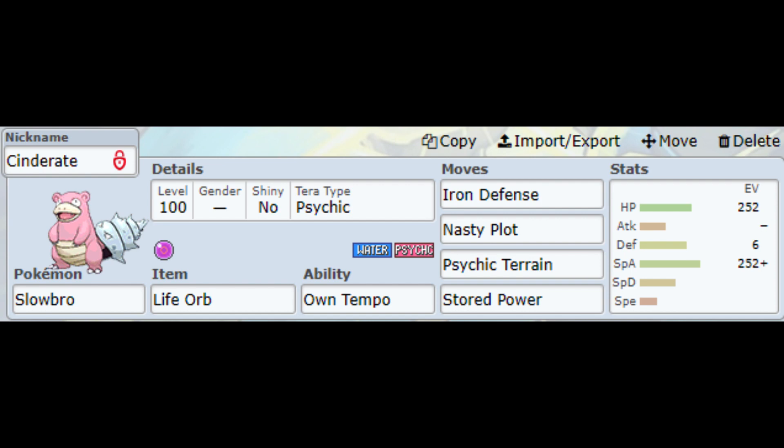The IVs are all hyper trained except for Attack, since Stored Power is a special attack. The EVs for HP and Special Attack are maxed out, and the remaining are on the Defense. With this build and the right teammates, you should be able to one-hit KO the Cinderace after the preparation.